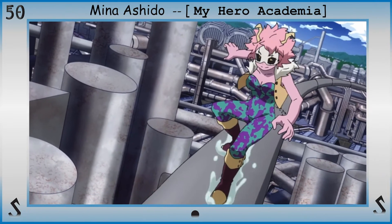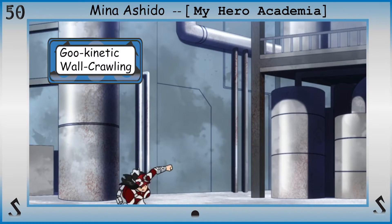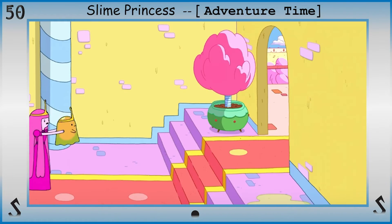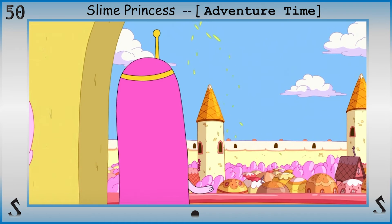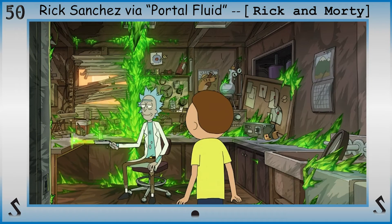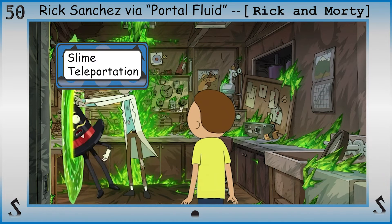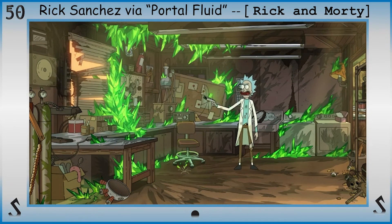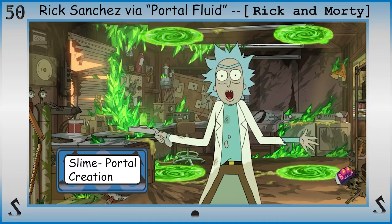If you want to mimic one of the grossest animals on the planet to increase your locomotive capabilities — aka a snail or slug — then with goo kinetic wall crawling you can use slime to climb walls if the slime is sticky enough. If you prefer a bird's eye view, propel yourself through the air via the medium of slime with goo kinetic flight. And lastly, if you want to use slime to transport yourself from one location to another without occupying the space in between, then slime teleportation is what you need. If you want to do the same but slightly less gross, slime portal creation will allow you to create holes in space with the gooey stuff that connects two separate locations.